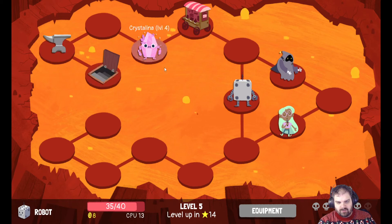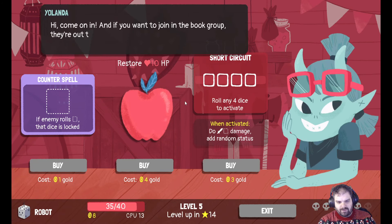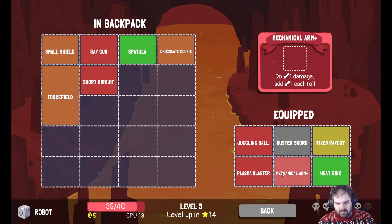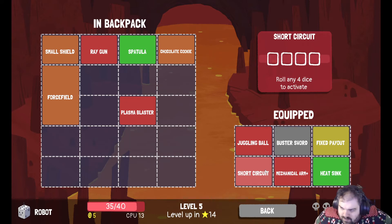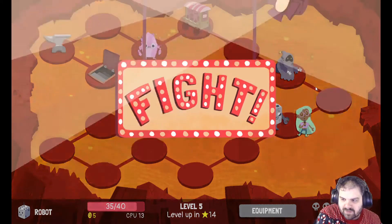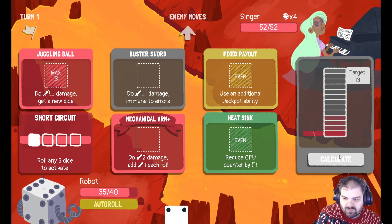Short Circuit is another good one as well. I'm gonna buy Short Circuit and replace Plasma Blaster. I should be able to roll four dice to activate that. We'll go Singer first — see how this goes. It's getting serious now — I'm leaning forward in my chair.